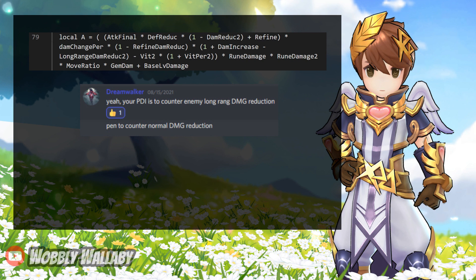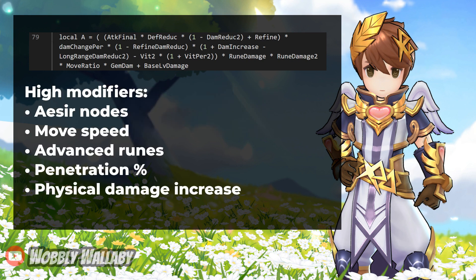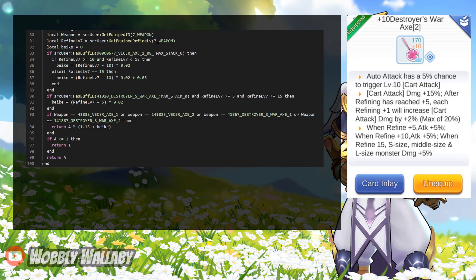For penetration percentage, it counters normal damage reduction, which I think is hidden in Gan Reguff 2. Looking at this code, the high modifiers include the Acer Monument nodes, movement speed, advanced ruins, and penetration percentage — I've often heard penetration percentage is one of the best modifiers. Physical damage increase is also a high modifier, though quite debatable since there are many factors. Finally, the last block of code factors in the Destroyer's War Axe: we get an extra 15% damage and each refine level adds 2% damage, making this another high modifier.